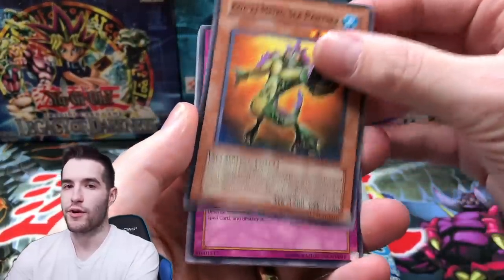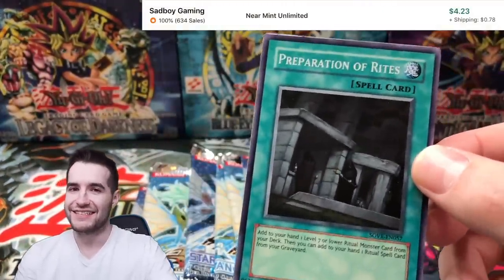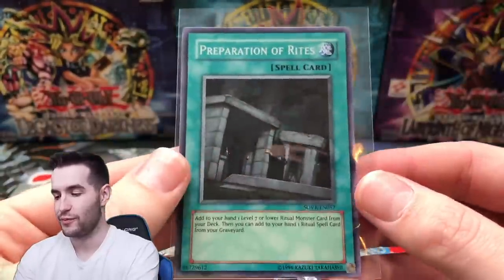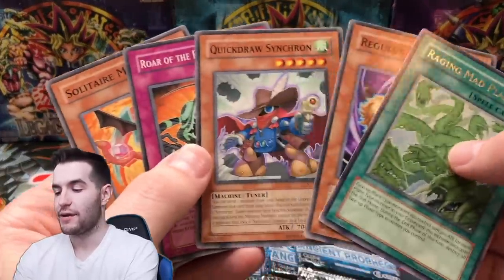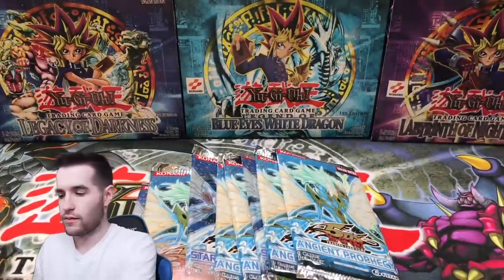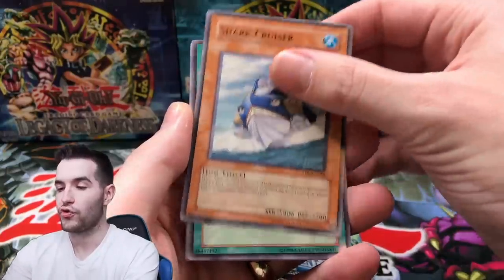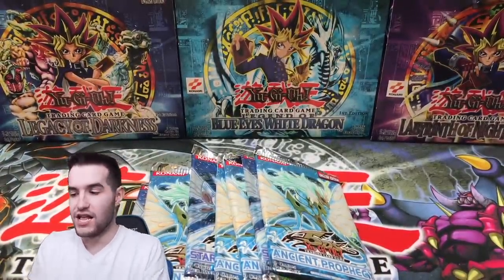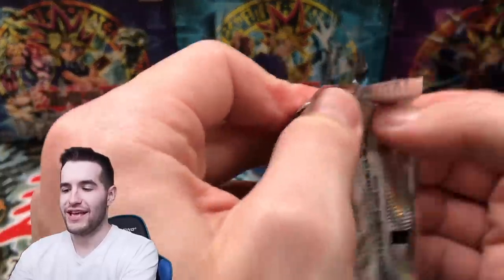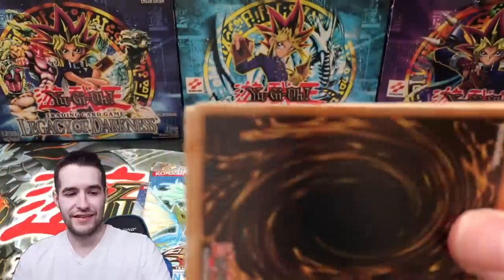Come on baby. Kwakimaru Sea Panther. Gemini Counter. Give us a Ghost. Preparation of Rites — it's not a Ghost, but it's a Super Rare. I feel like I get this one every time we open Stardust Overdrive. Raging Mad Plants. Roar of the Earthbound — that's a creepy looking card. Ancient Prophecy — give us the Ghost. Brain Research Lab. Flame Veil Counter. Shark Cruiser. Sword of Sparkles. Dark Sea Rescue — unreal. Stardust Overdrive gave us the Super too, so it has two foils. Ancient Prophecy has zero, and there's half as many packs.